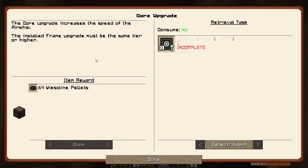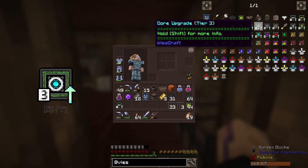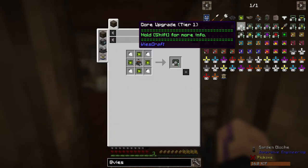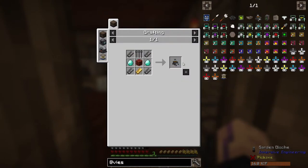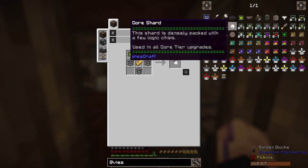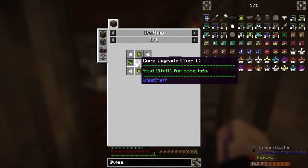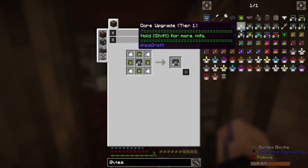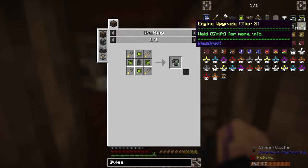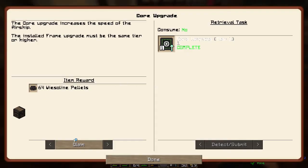The core upgrade increases the speed of the airship — that's a good one. The installed frame upgrade must be the same tier or higher, so that's why you want a higher tier. So this is the frame, this is the core, this is the one we want. You need to make another airship core, and then core shards, which have slightly different recipes. This one increases speed by plus one and uses the last one to upgrade — so we can make tier one for now and slowly upgrade them over time.